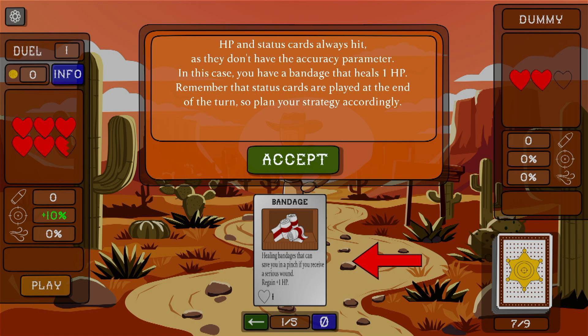HP and status cards always hit, as they don't have any accuracy parameter. In this case you have a bandage that heals one HP. Remember that status cards are played at the end of the turn, so plan your strategy accordingly.